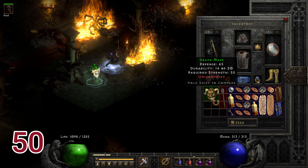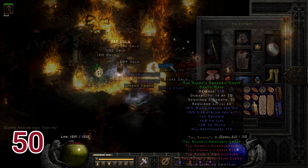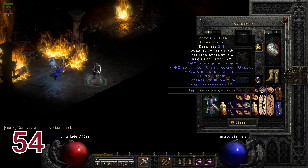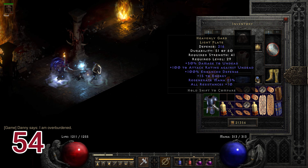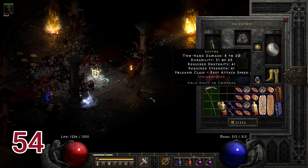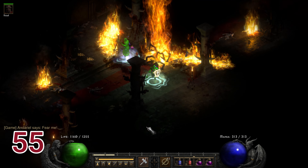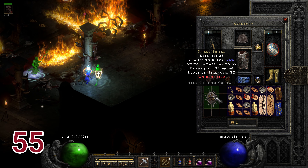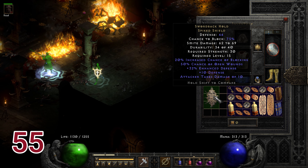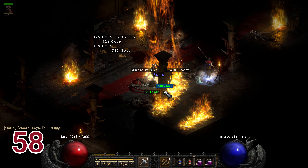Run fifty-four drops two items: the first is Heavenly Garb, a good all-around armor for normal mode especially at level 29 requirement. The second item is Soul Harvest, another good low level normal mode weapon usable at level 19. Run fifty-five drops Swordback Hold, a good level 15 shield with a chance of open wounds.